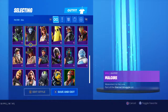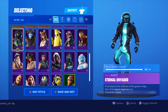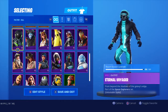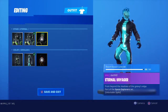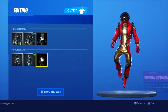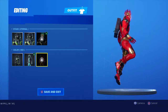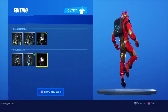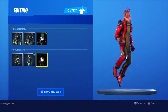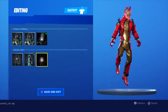Moving on to Internal Voyager - this involves colour changing of the back bling, pickaxes, and also the glider of the skin. I haven't unlocked this yet but I'm one level away from it. This is going to be a red version coming with the overtime challenges.